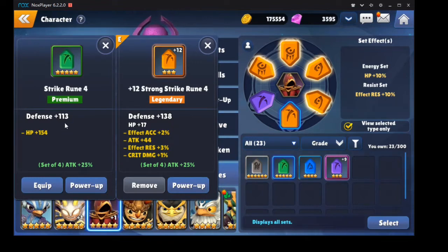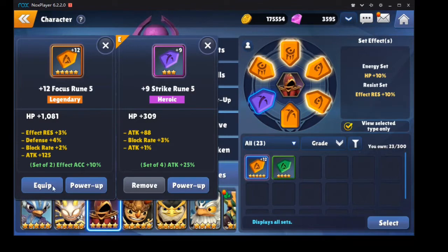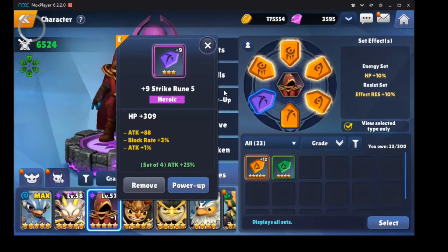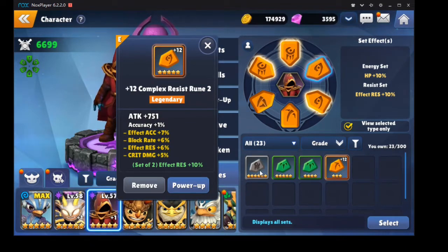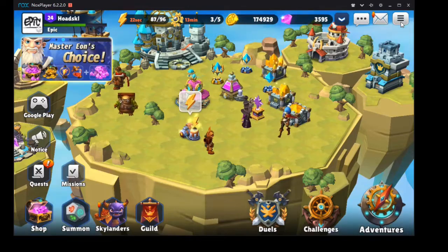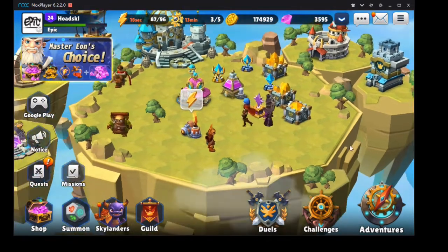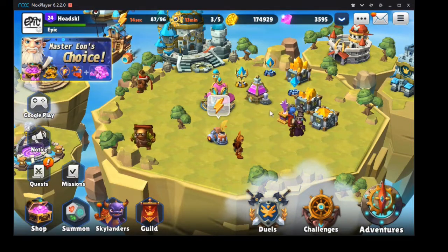Apart from this one — I'll actually roll that after the video and put it on there. I saw another one drop and got really excited, but then it was effect accuracy so I got really sad. Then I got another six-star slot 2, but it was only accuracy so I was gutted — I'm after attack, and even HP or defense I would have been happy with. Accuracy is just useless to me at the moment.